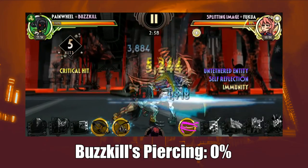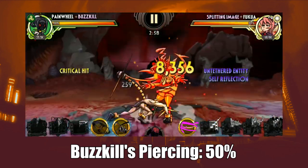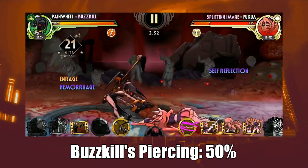Defense and piercing counter each other respectively. Defense reduces the total amount of damage — when maxed, it technically doubles the amount of health the defender has. To counter this, piercing has been implemented so it could reduce the amount of defense total, and also bypass a few armor stats.